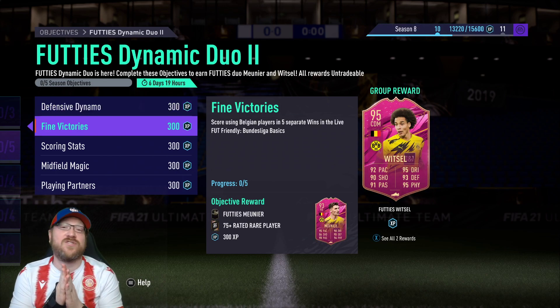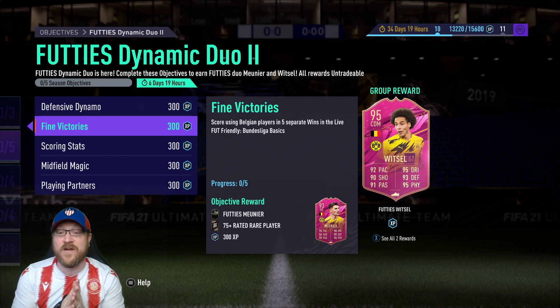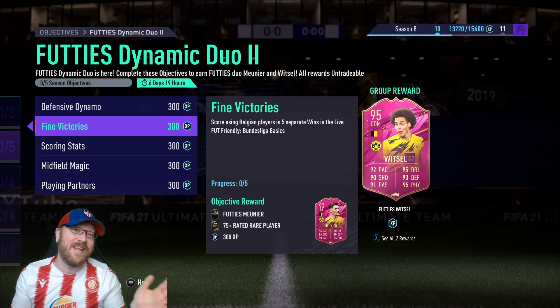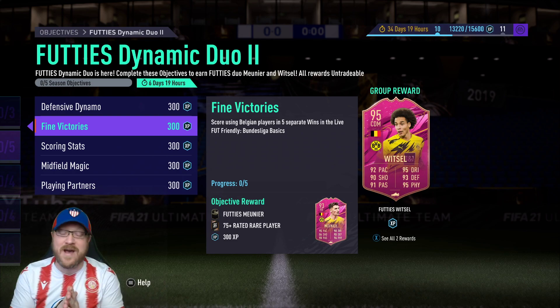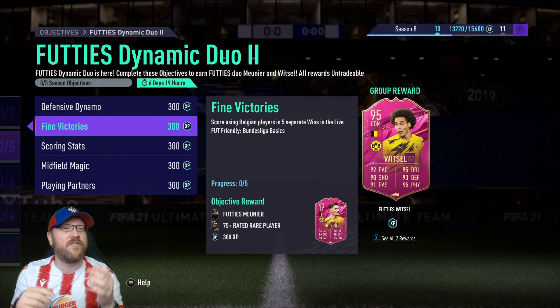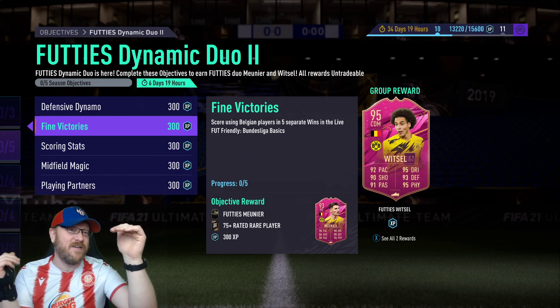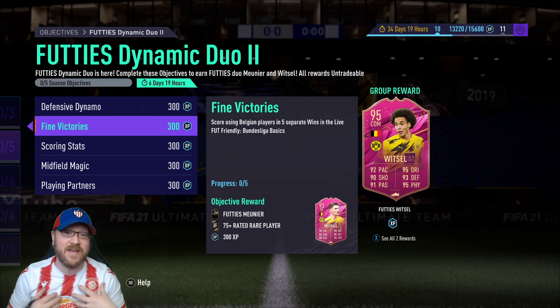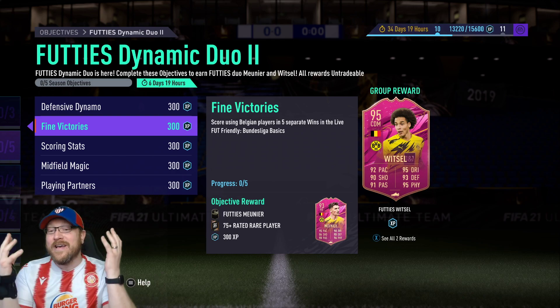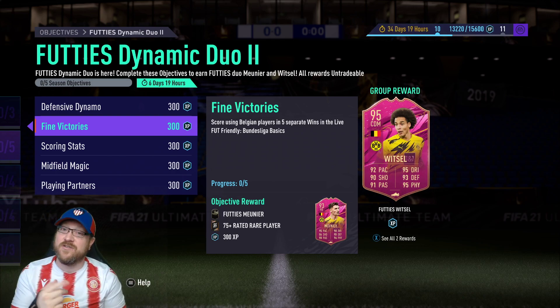Next section: Five Victories — score using Belgian players in five separate wins in the live FIFA friendly Bundesliga Basics. That gets you the FIFA Meunier. People from the Discord were saying they got Meunier done in less than 15 minutes, so definitely do this one at minimum. Play Golden Goal — if you only have one Belgian player in attack, you'll have to force-feed it to them. If you score with someone else and it's Golden Goal, just leave the match. Make sure your Belgian player scores.